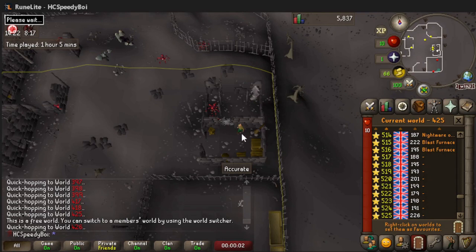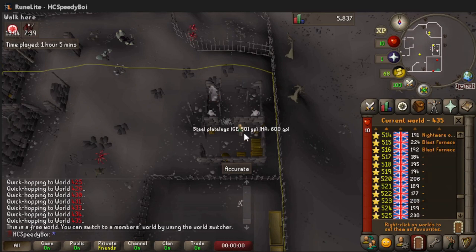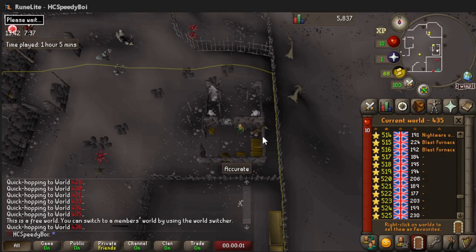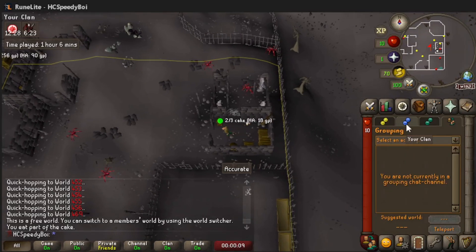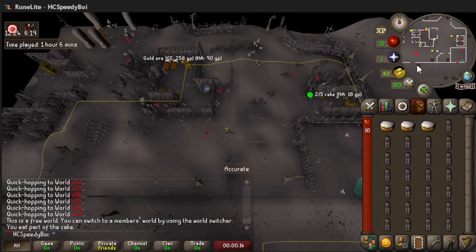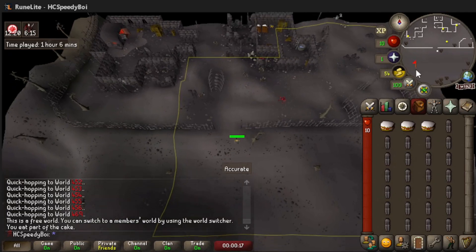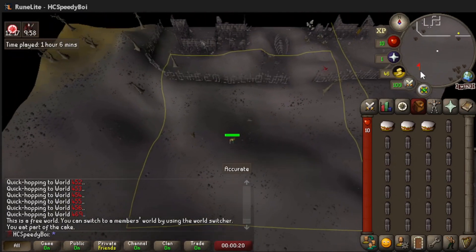I set my shift-click to hop to next world, so we hop, instantly click, hit shift and hop again — this should be fairly fast. Hopping this fast we might even hit that world hop limit which still exists — most people don't know but if you hop so frequently you actually do hit it. I also need to pay attention when running back not to run back on a members world because we'll get one-shot by the dragon and lose our hardcore status.